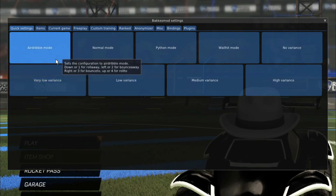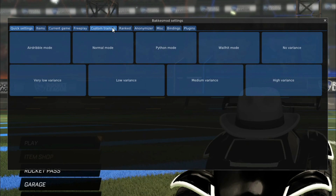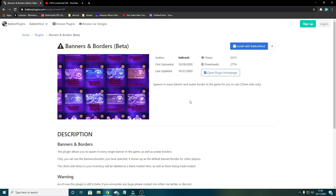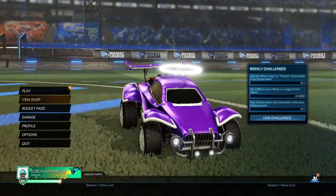These other tabs can be used for things like showing MMR in ranked, spicing up training, and a lot more. Comment down below if I should do a more in-depth video on how to use the program. Also, the BakkesMod plugins can do a variety of things, so if you see one that takes your interest, just click Install with BakkesMod, and it'll be installed so you can improve your experience even more.